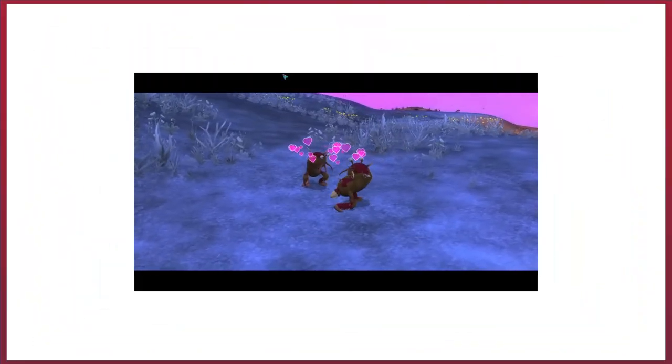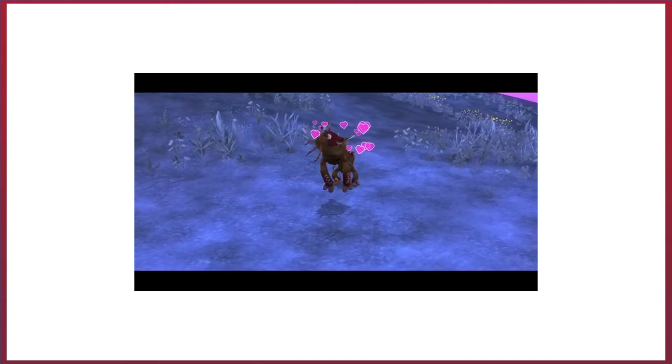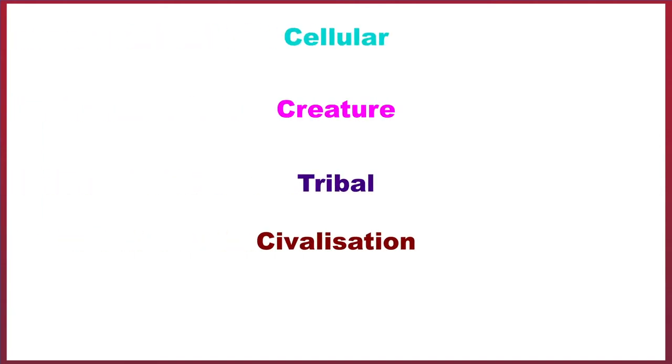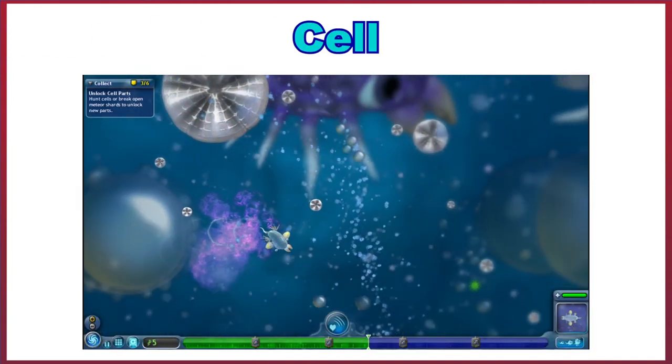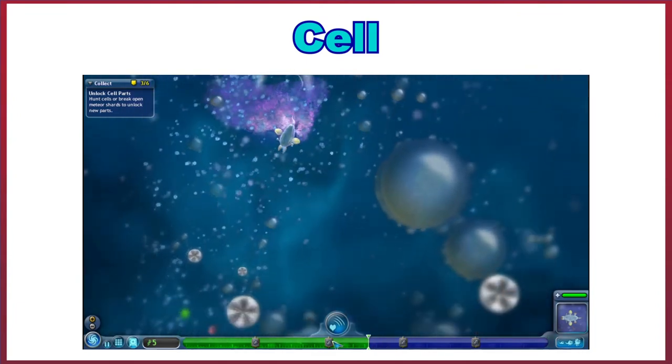Throughout Spore, you control a species of alien creatures and control their evolution through five main stages: the Cellular, Creature, Tribal, Civilization, and Space stages. We could look at the Cell stage, but Maxis made a greater attempt to be fun than biologically accurate, so there's not that much to talk about.